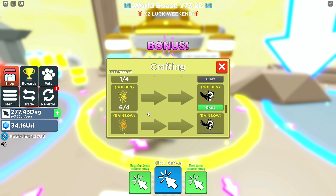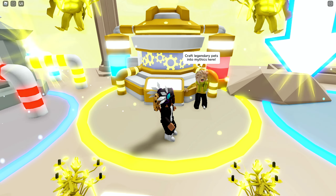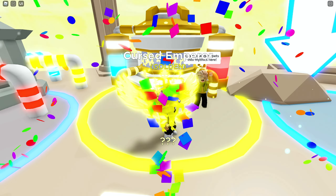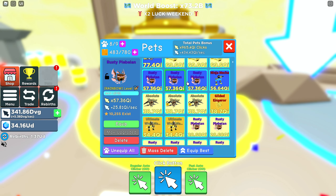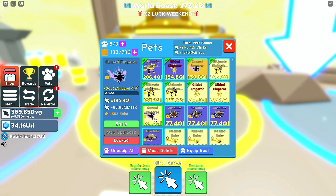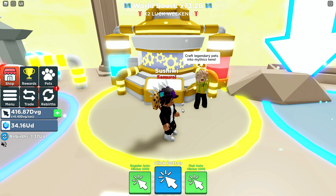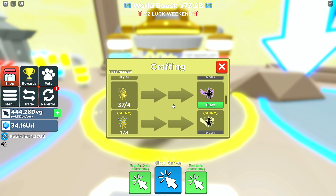We've got a bunch of pets we need to craft. We'll craft this one real quick since it's the easiest to start with — we can only craft it once. We got the Cursed Emperor Golden. I wasn't sure what we could craft with that, but it turns out it's actually really good — 186 qi. That's pretty strong.